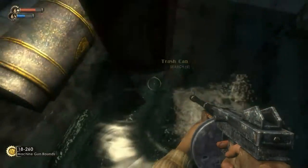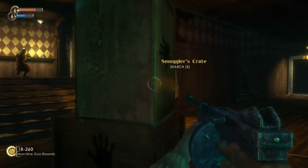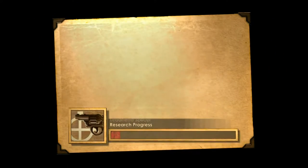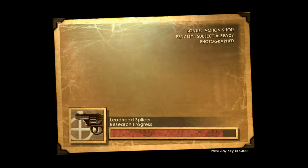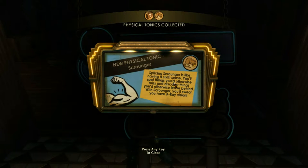We're in a bathroom. He exploded, he doesn't have a body anymore. Seriously, where did the body go? I'm pretty sure it just exploded. That's it, I don't think there's anything else in here. Let's take a picture of this guy. I got good research on that one, didn't I? No, it's still about the same. A physical tonic, scrounger. Splicer scrounger is like having a sixth sense. You'll spot things you'd otherwise miss and discover things you'd otherwise leave behind with the scrounger.